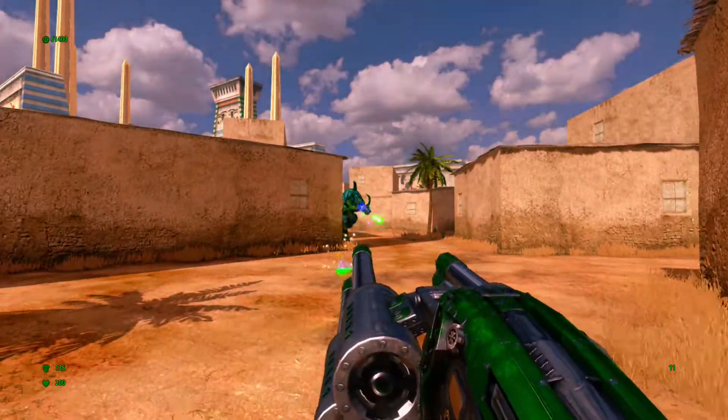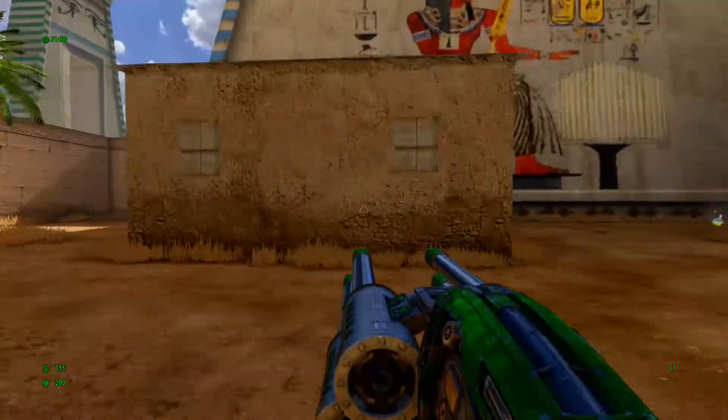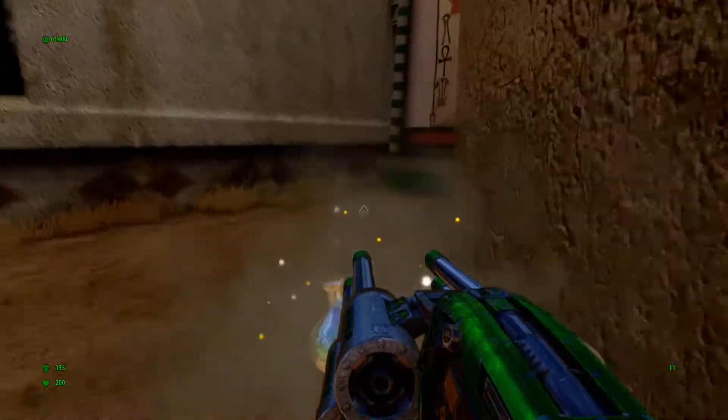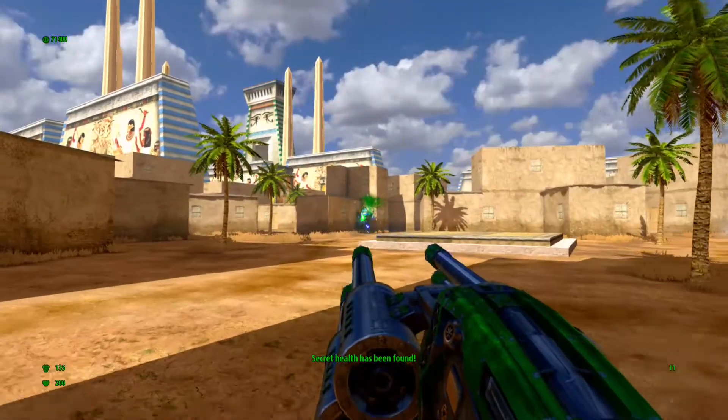Let's kill some of these dudes. Secret number four: come over here — this life right here, which I find strange as a secret because it's kind of obvious.